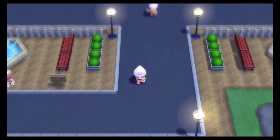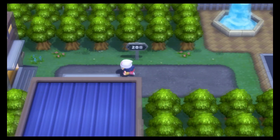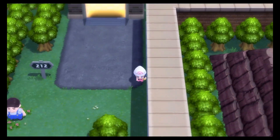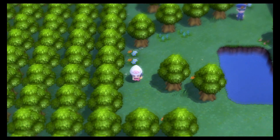You will need the National Pokedex to find this Pokemon. Once you pass through the gate, you will see a large property fence on the right. Follow it all the way down to the entrance, which will take you to the Pokemon Mansion, run by Mr. Backlot.